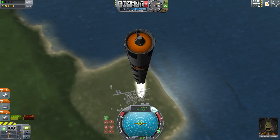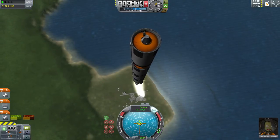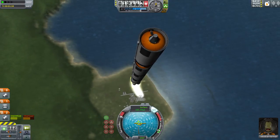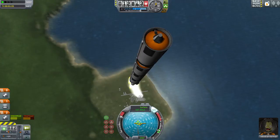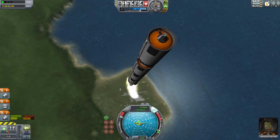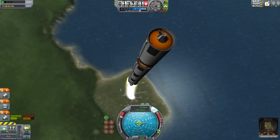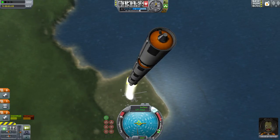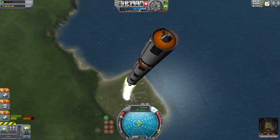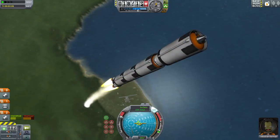Because this core stage does not have the thrust-to-weight, and it's also time for me to start curving it over. I should have been curving it over already, but shh, let's not tell anyone. Am I losing control at all? Kind of, almost. I've got to take it gradually with this thing. Oh, I just remembered — because I have the stats on my keyboard I can actually look at what my periapsis and apoapsis are without having to switch to the map screen.